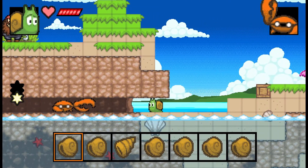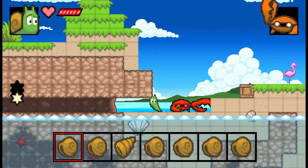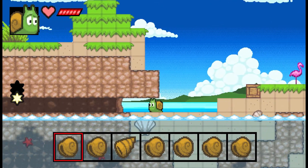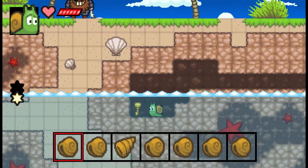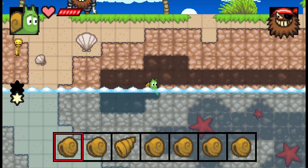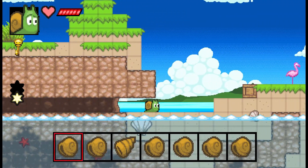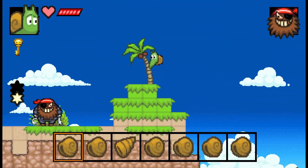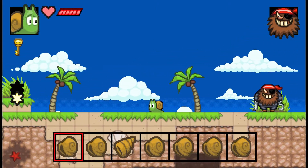Here we've got to kill this crab and grab the heart. There's a key here — early in the level there's a treasure chest and we have to go all the way back to the level and get that chest. I hit the flamingo so it reset everything, but luckily if I die I should respawn right there.